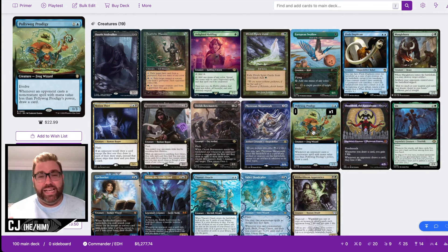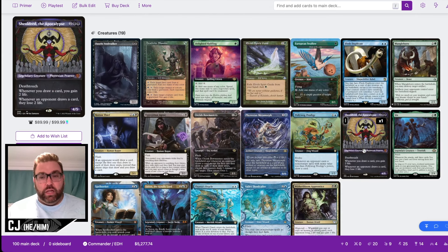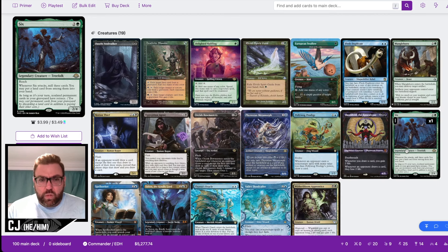Poliwog Prodigy is straight gas — I think it's the best card from Bloomburrow. It's on theme as a frog, and going Poliwog into our commander into Shieldmage or Talion gives it a 3/5 body, drawing off every two-or-less non-creature spell. We also have Shieldmage, a nice attrition piece. In a heavy Rhystic Study draw-go meta, it's probably better than Notion Thief since it has a bigger body, though it's more easily removed.